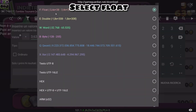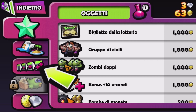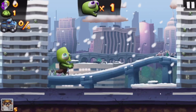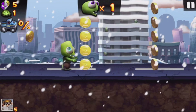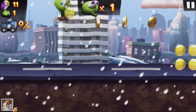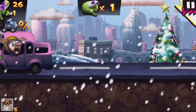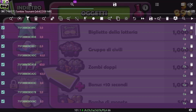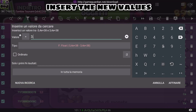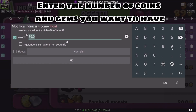Select float. Start a game to get some coins. Insert the new values, then enter the number of coins and gems you want to have.